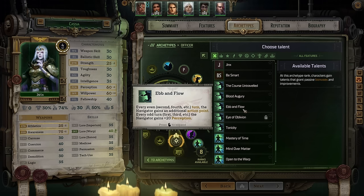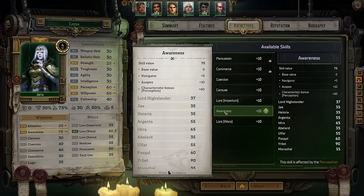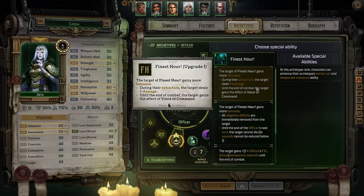Next, take Ebb and Flow. Every second and fourth turn you gain an additional action point; on the first and third turn you gain 20 perception. The 20 perception is okay right now but will be a monster part of your build later on. Even now, the additional action point helps ensure you can use both officer and navigator abilities in the same turn. Also at this level, Kassia can increase her skill for the first time — go with Awareness, since her build heavily utilizes perception. Then take the first upgrade for Finest Hour, allowing the selected ally to deal extra damage and gain the effect of Voice of Command until the end of combat.